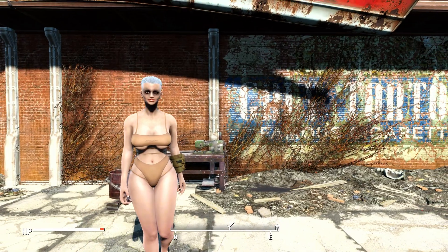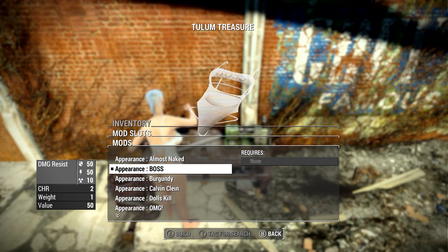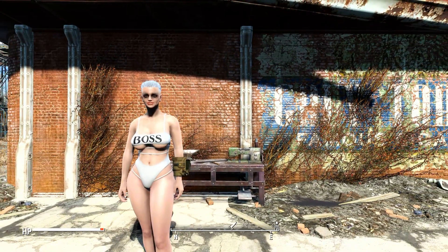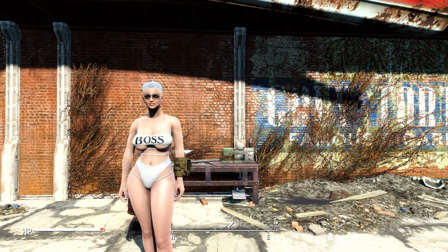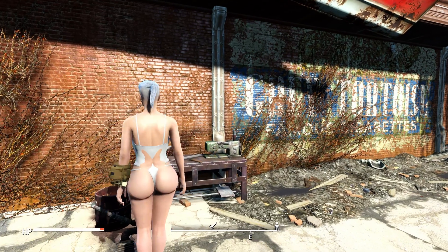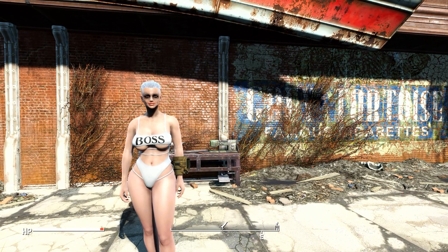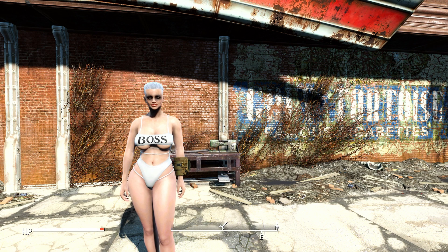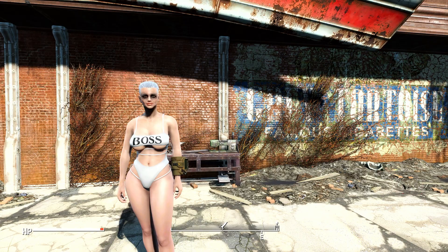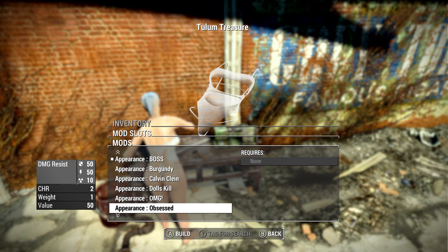Obviously, they show off the CBBE body to varying degrees. There's a boss one — it really does draw your attention to the main feature of the outfit on this particular one. That's the main feature. Each one of them shows off a good amount of the character's back, but this particular bikini shows off a lot of the front. The boss lettering there very much draws your eyeballs to where the outfit would like to pull your attention. That's where you get the bonus charisma from.